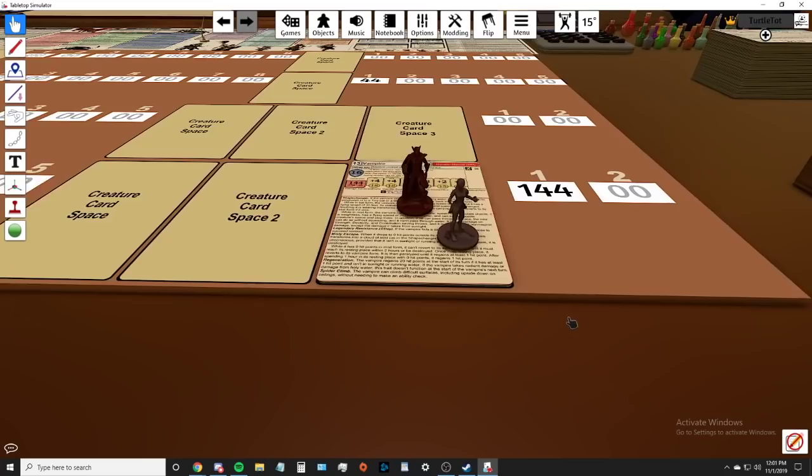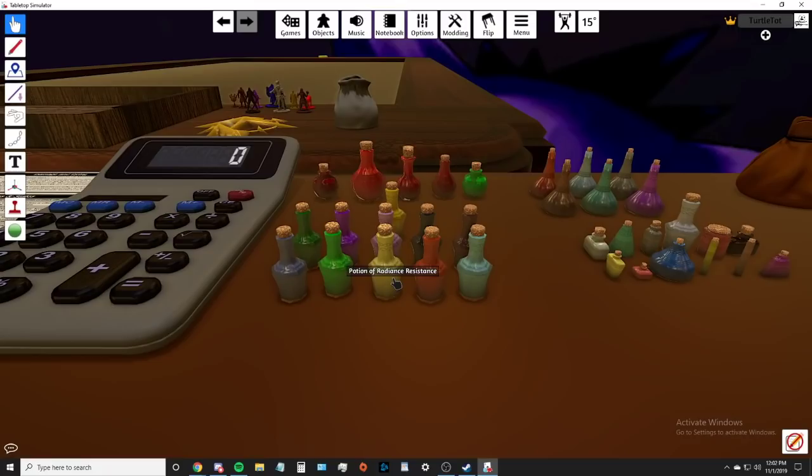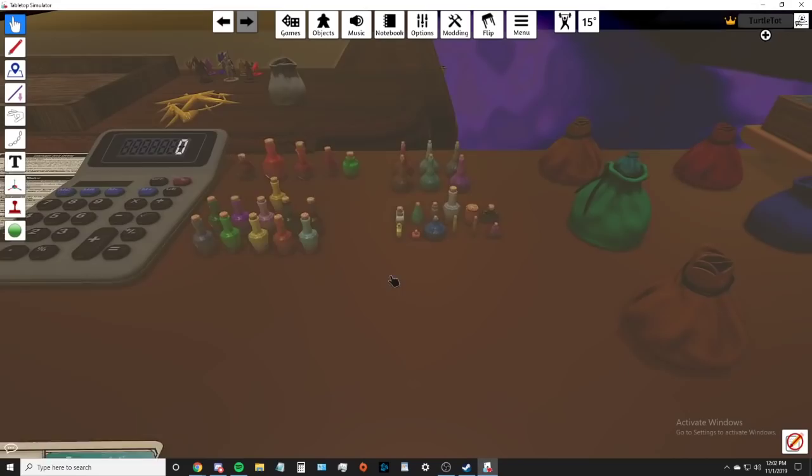This is the potion mod from the workshop. You hover over it for a second and it tells you: 'Drink this potion, you gain resistance to radiant damage for one hour.' It has every one of the healing potions, potion of poison, all of that. Really great resource.